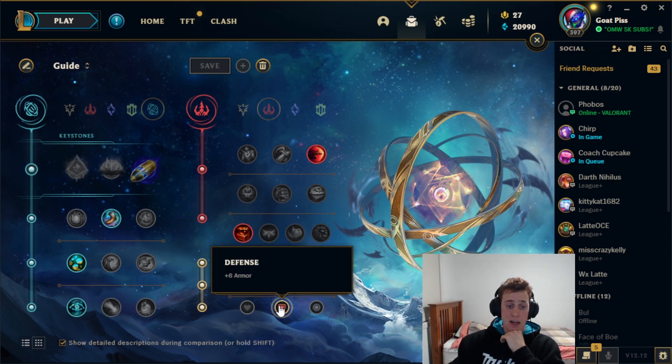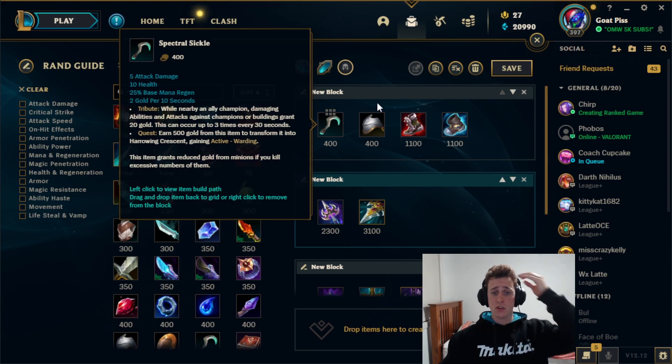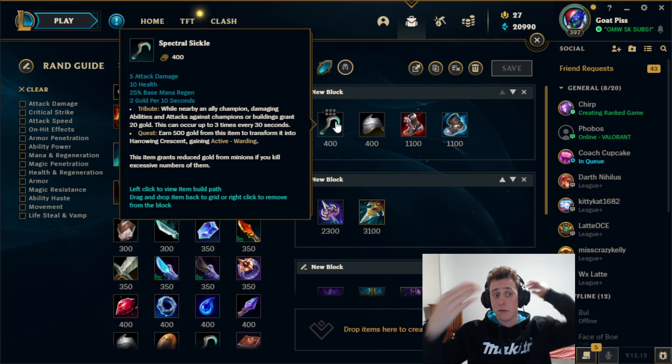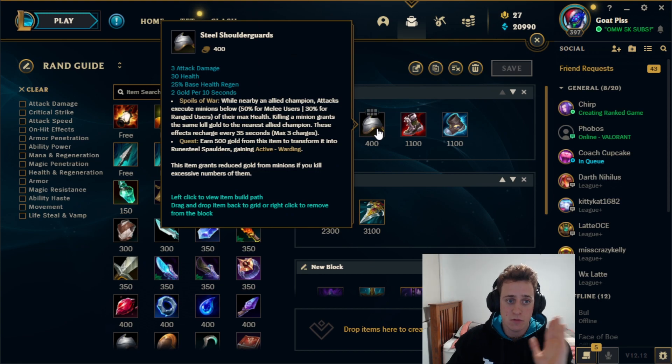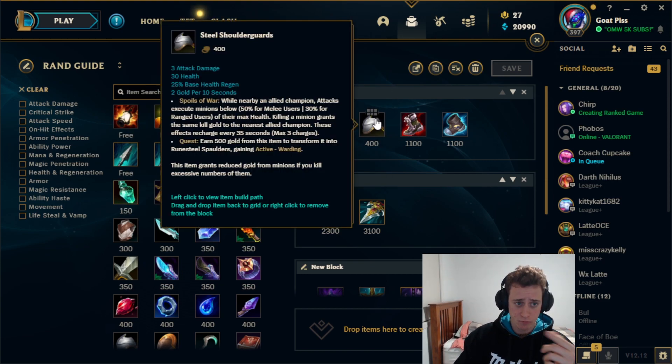For stats I go adaptive, adaptive, armor. For the build you want Spectral Sickle pretty much every game. You're going to be spamming your W and it doesn't cost too much mana, so you won't run out. Spam your W to poke them out and you'll get great gold — even more gold because you took First Strike, so you get like double the amount. The only time you take Steel Shoulder Guards is if it's a ranged matchup where they massively outrange you and you'll never land your W.